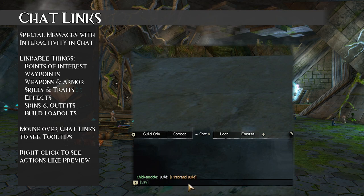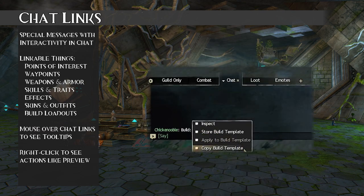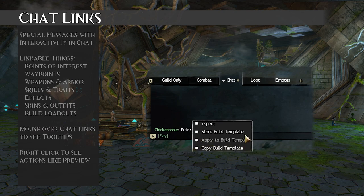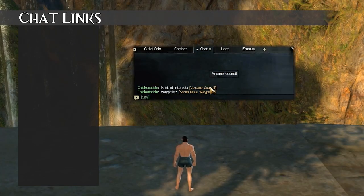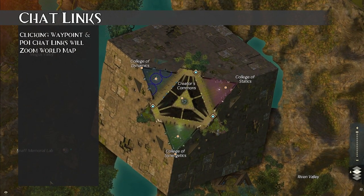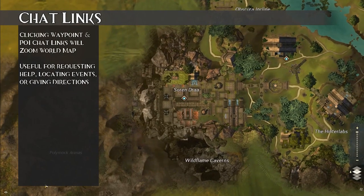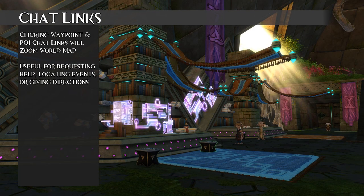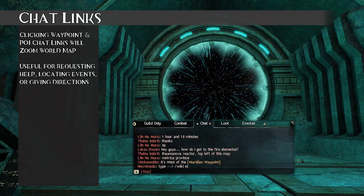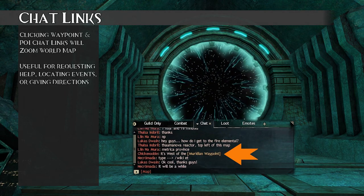If you see a linked build, mousing over it will show a tooltip detailing which skills and specializations that build uses, and right-clicking gives you additional options. Chat links for points of interest and waypoints don't have detailed tooltips — when clicked, they zoom the world map into that location. This is useful when communicating with other players, telling them where you are or where events are happening. Often you'll see players use cardinal directions with these links, like 'go west of the Meridian Waypoint,' where the waypoint is a chat link.